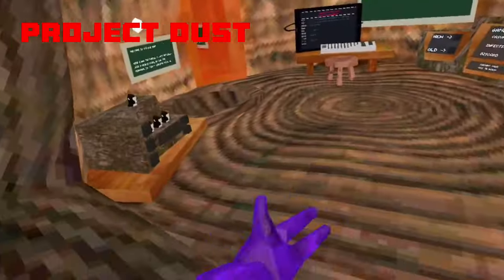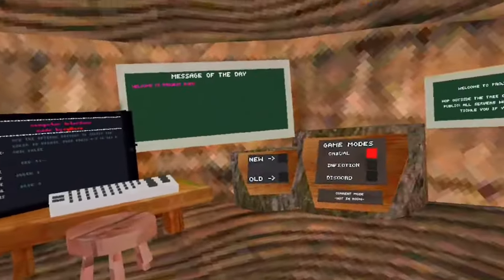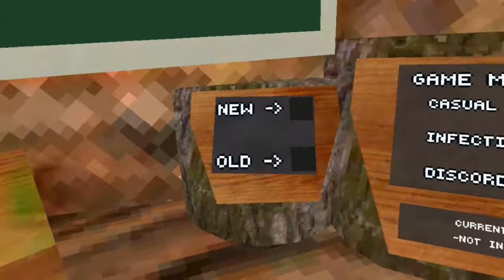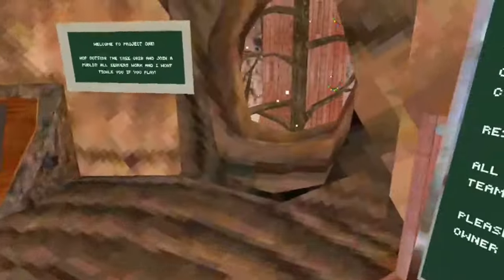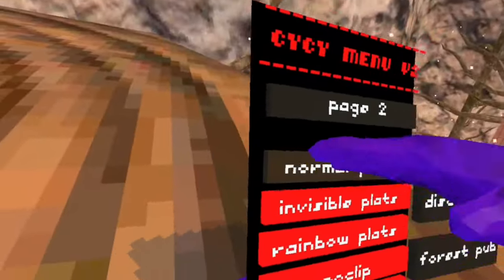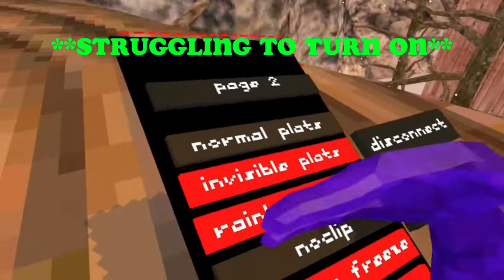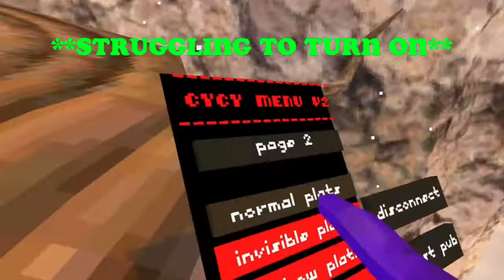The first game is Project Dust. I already reviewed this game a little bit in my last video, which you guys blew up by the way, so that's pretty cool. There's a mob menu, which is like the good thing about the game. There's invisible platforms. The mob menu is a bit glitchy — it doesn't work — but the game's still good.